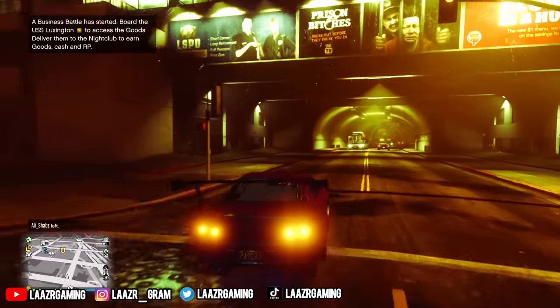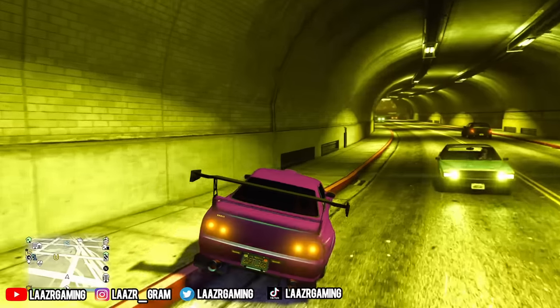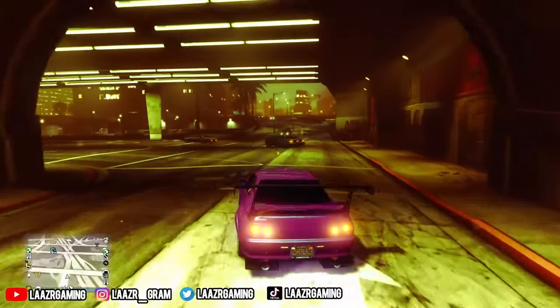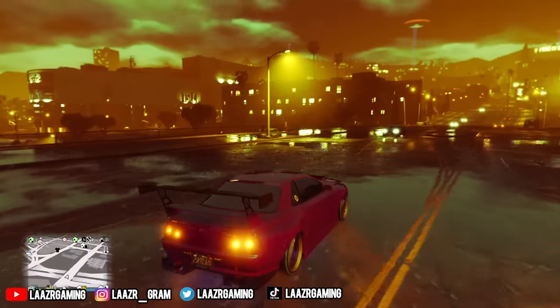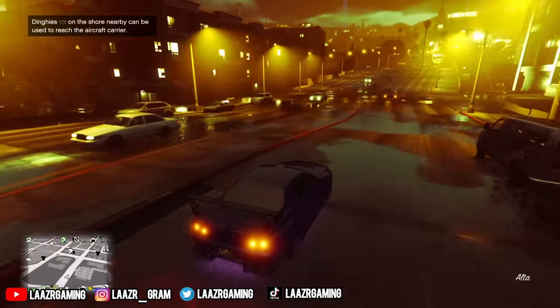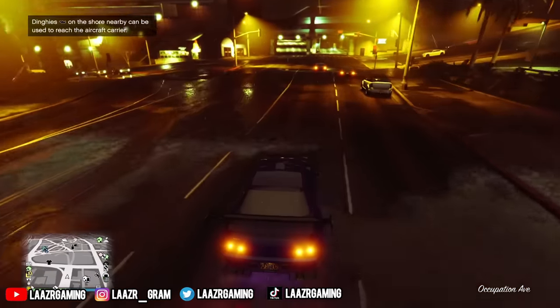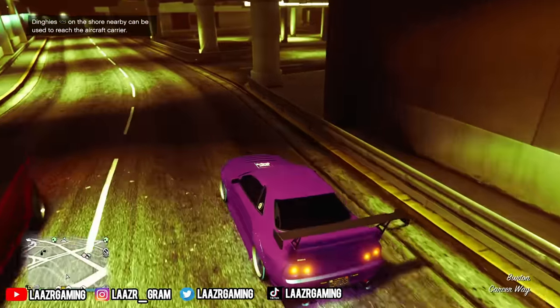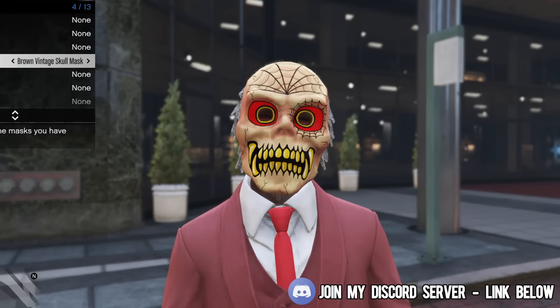Rockstar Games will be releasing quite a few new masks this year to celebrate Halloween, and one of my Discord members known as Oz has already gone ahead and unlocked this mask. Sometimes when Rockstar rolls out a new update or hotfix, it can bug out some players' accounts and automatically unlock items planned for future release. This brand new Halloween 2023 mask is going to be known as the brown vintage skull mask — a pretty sick looking mask with spider webs around the head, crazy red eyes, and golden teeth.